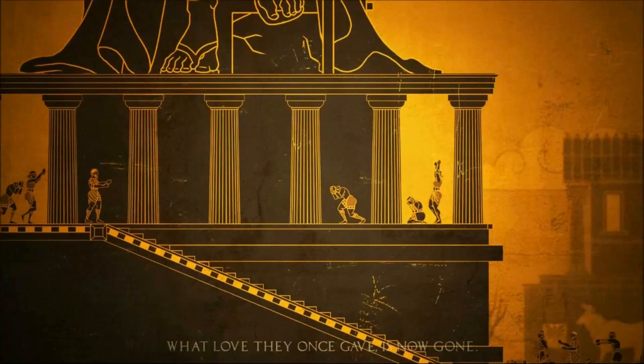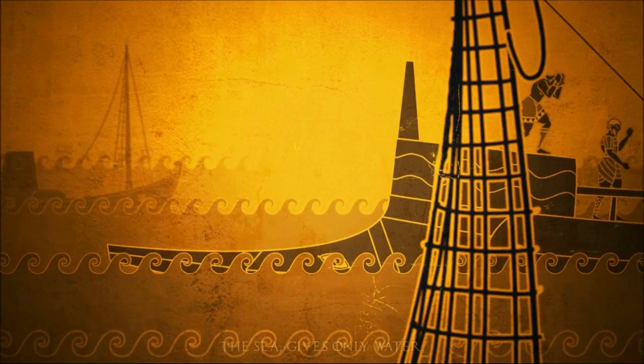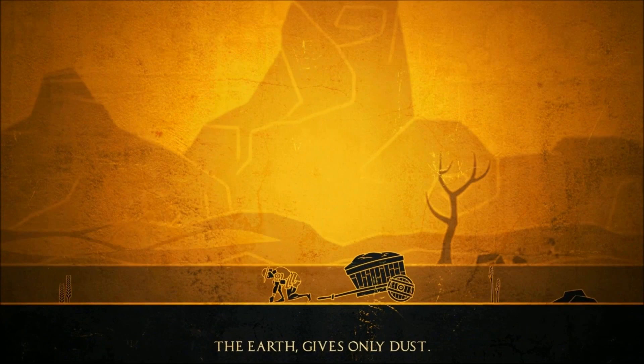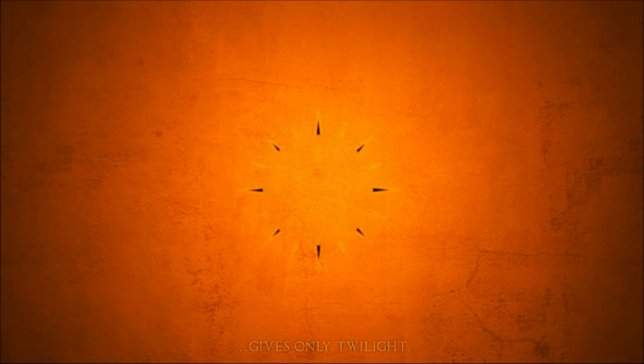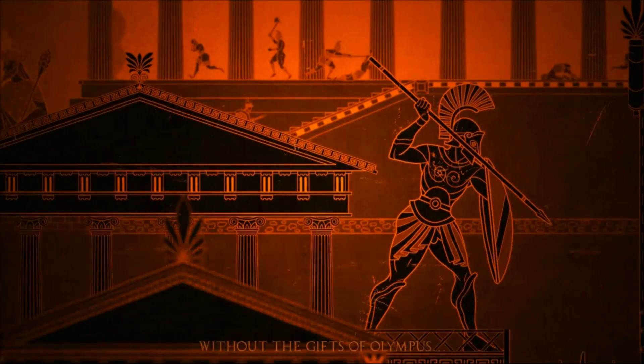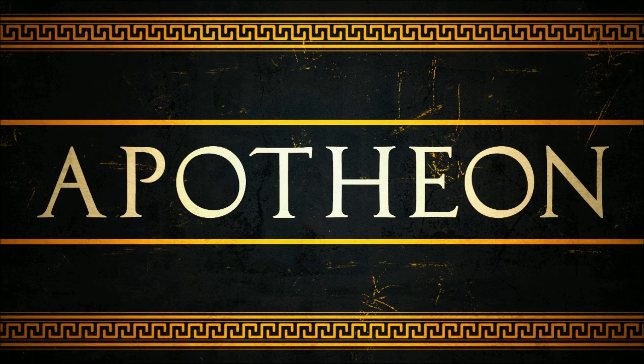The gods have abandoned you. What love they once gave is now gone. The sea gives only water. The woods give only wind. The earth gives only dust. Even the midday sky gives only twilight. And with their shepherds gone, the sheep fall prey to wolves. Without the gifts of Olympus, you are lost to the darkness. Well, there you have it — the introduction to Apotheon.